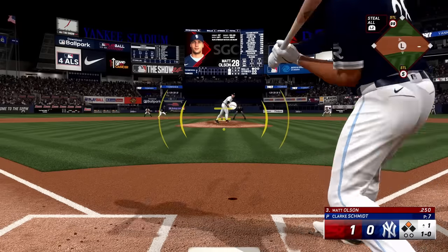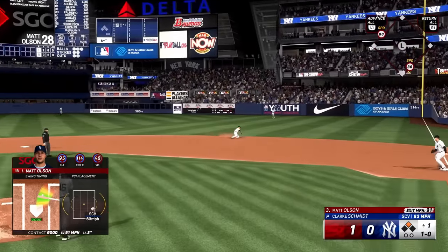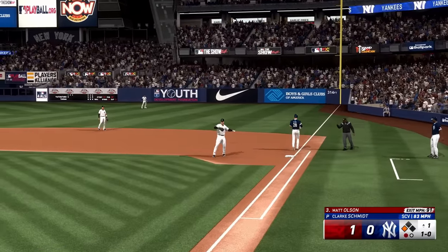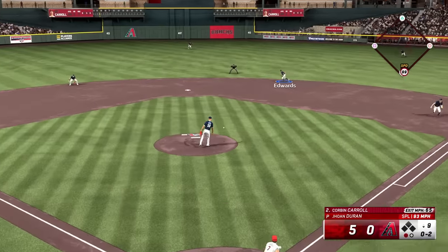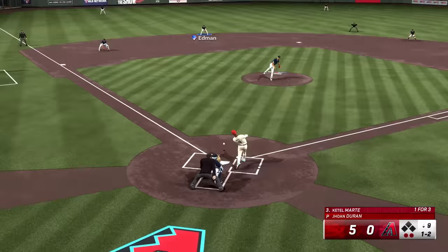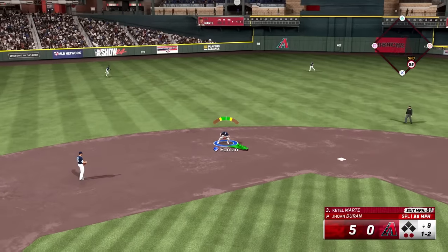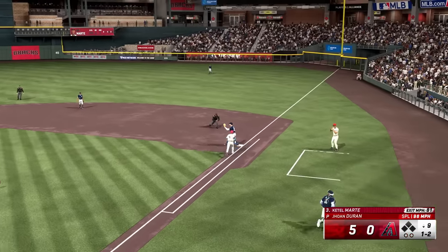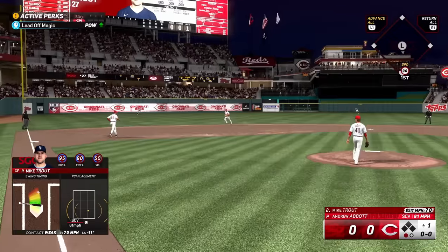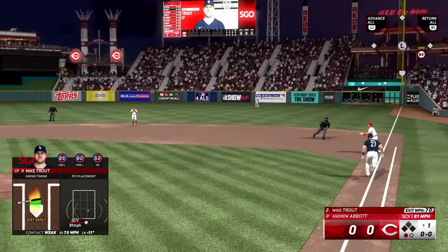In the field, players take a much more urgent approach to making defensive plays. Defenders will break towards the ball faster, and once they field the ball, they generally make their throw much faster. This has been a problem in recent years, which would allow players to sneak out infield hits due to defensive laziness. Now it'll be much harder to beat out a typical ground ball to the shortstop, even if you have an incredibly fast hitter.